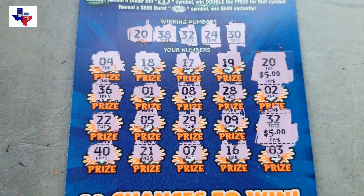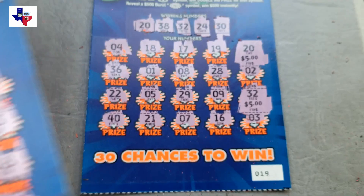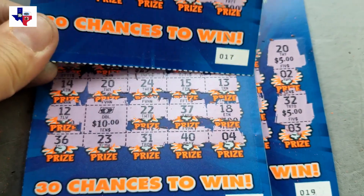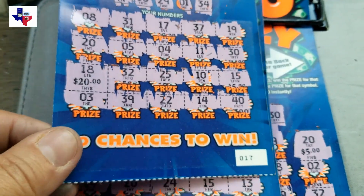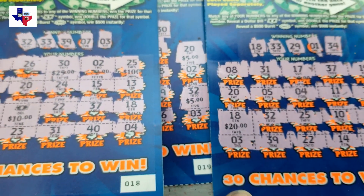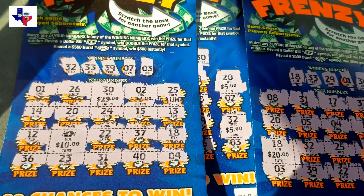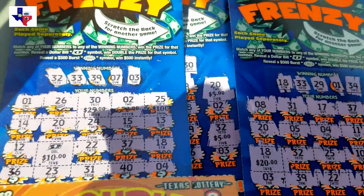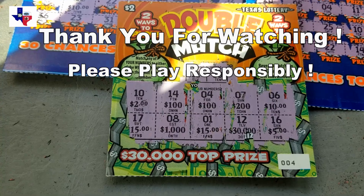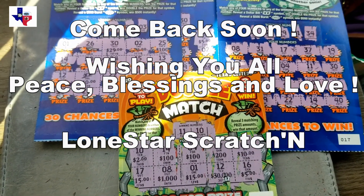All in all, we spent $25. We had a $10 winner on ticket number 19, a $20 winner on ticket number 18, and a $20 winner on ticket number 17 — because we had a match on 18. So that's $50 on the 500 Frenzy. We didn't do as well on the Double Match game, but we did get a $2 winner on ticket number four. So we spent $25 and won back $52 — a little profit session of $27. This is Lone Star Scratchin', thank you all for watching. Bye!